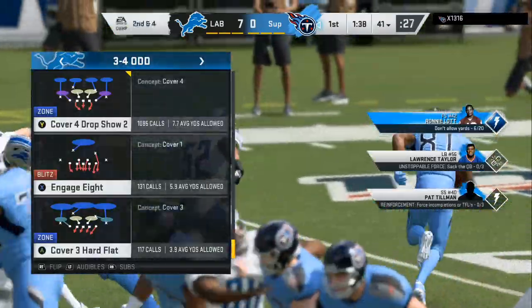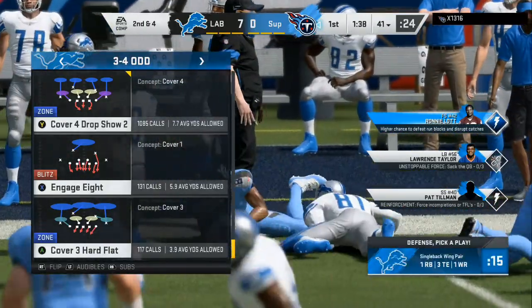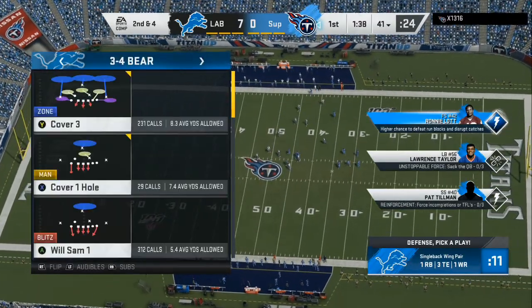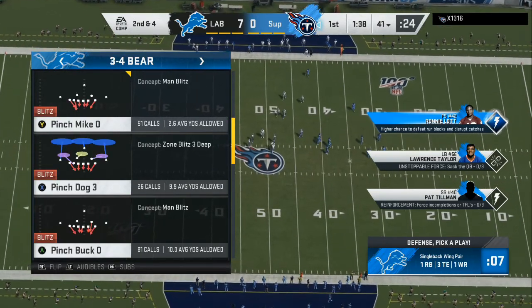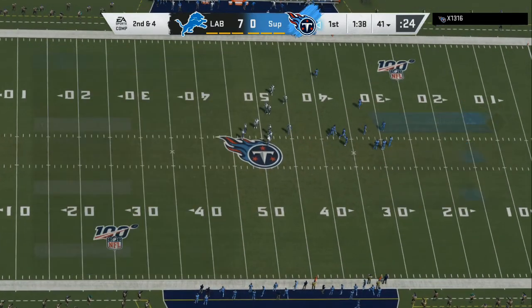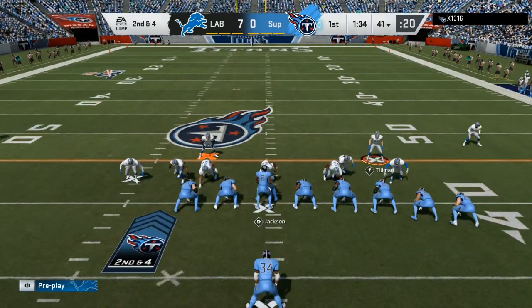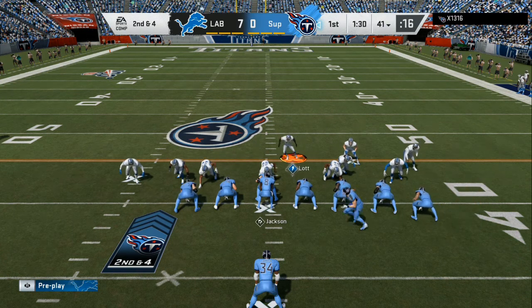You can see my opponent does an end around — that's something I'm jotting in the back of my head. I'm gonna remember his formation and his tendencies. I always pick my plays second, so I mix in the 3-4 Bear in small packages and the 3-4 I in small packages. We've taken his ability away from that wide receiver over there.